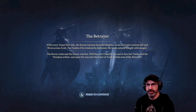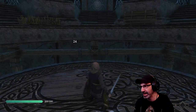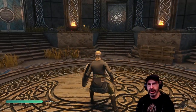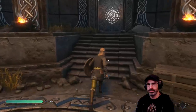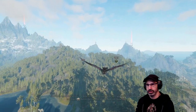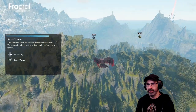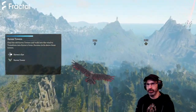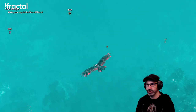With every vessel that falls, the raven watches from the shadows as the betrayer's hatreds ebb and flow across the vault. The tombs of its creators lie darkened, the lands outside fraught with danger. The raven waits and the raven watches. Will the next vessel be the one to face the tombs? I hope so, because the other one died very quickly. Challenge completed: die once. Let's try again — maybe we should start with the main story this time. That side quest was no joke.